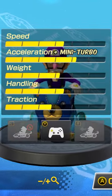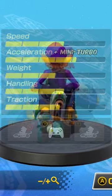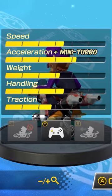The Teddy Buggy has very similar stats to the Wild Wiggler, but has a bit more invincibility frames if you really don't like getting hit. For inside drifting bikes, use either the Yoshi Bike or the Comet, as they have the same stats as the Teddy Buggy.